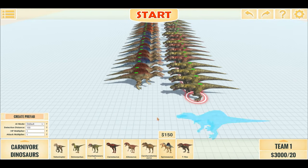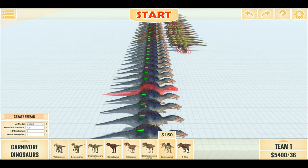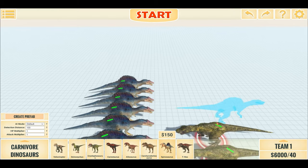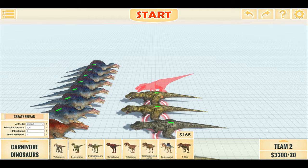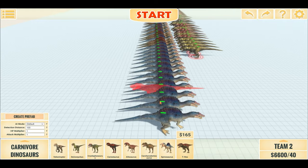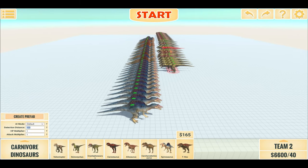But now it's time for a grand finale: a 40v40, yes we're doubling it up again. Time to place 40 Spinosauruses — that one's a bit too close to the edge of the arena, there we go, more space. 40 Spinosauruses versus 40 T-rexes. The Rexes are quite a bit more bulky. Without further ado, let us start our battle.